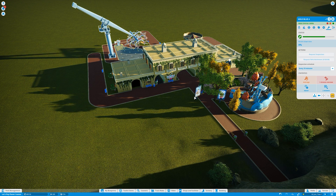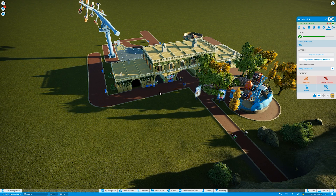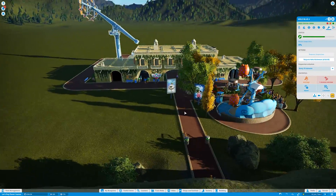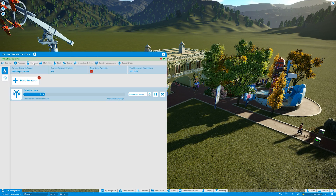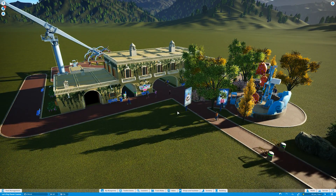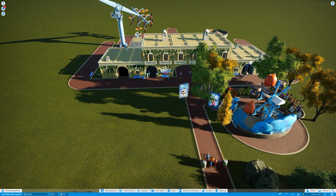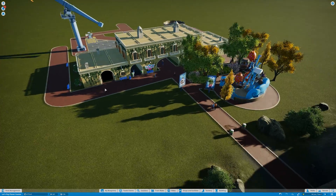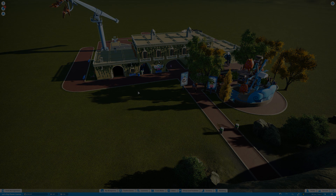Anyway I think that's it for episode number one. I hope you enjoyed it — the first half was just building and decorating the main building, but I think it looks good and adds so much to the park as a grand entrance. Next episode we're going to build more rides and research even more to keep the park growing — maybe even research the hotel but probably not until episode three. Thank you for watching, I'm Maxim Bob, please leave a like and a comment, see you in the next one!